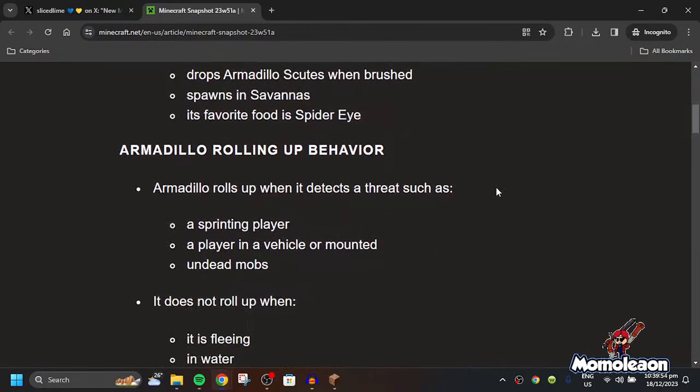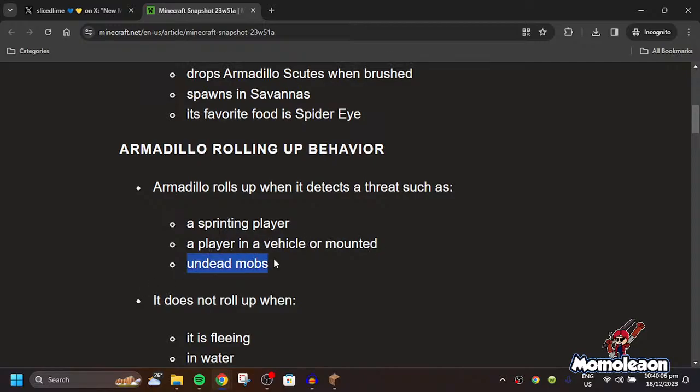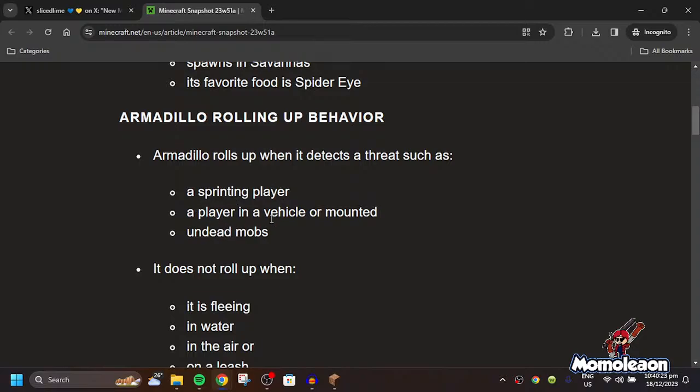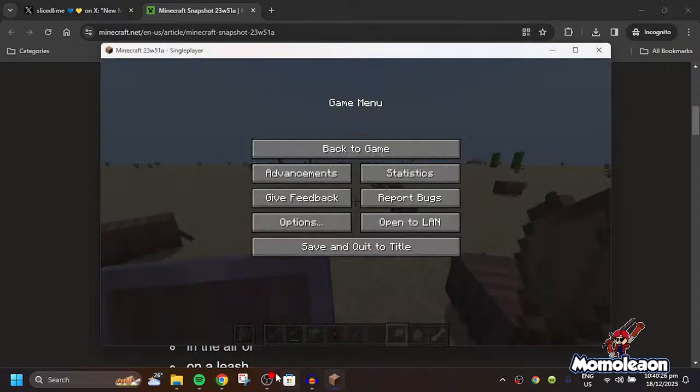Next on the changelog. We have armadillo rolling up behavior. The armadillo rolls up when it detects a threat, such as a sprinting player, a player in a vehicle or mounted, and some undead mobs. It does not roll up when it is in water, in the air, or on a leash. That means it will not roll up except for sprinting, riding, and undead mobs.